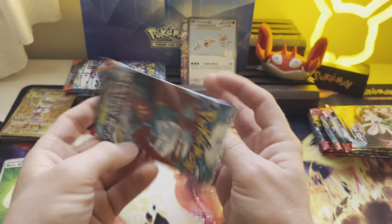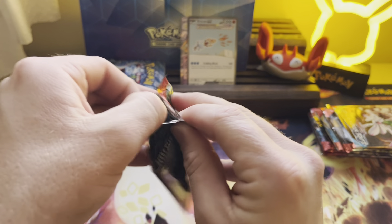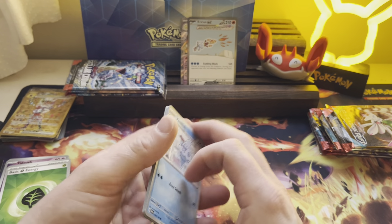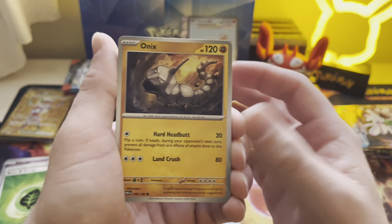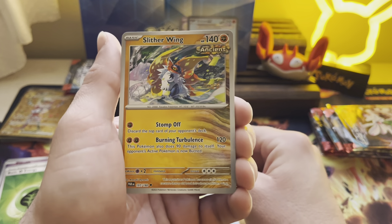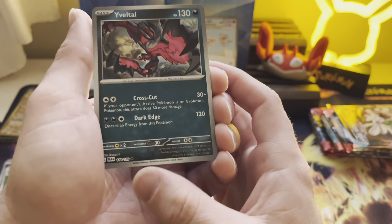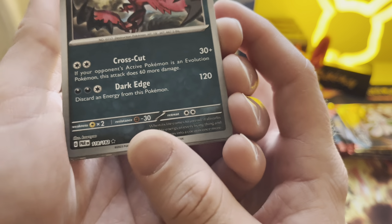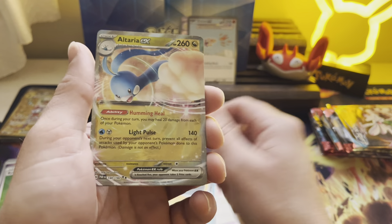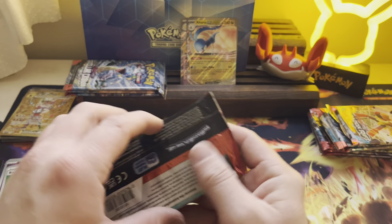Now we got Paradox Rift. We're opening up Roaring Moon — that is the big hitter of the set. There's also this really sick Groudon special art that I love, but the price just keeps climbing. Onyx, Ding-a-dink, Charcadet, Toadscrew, Slitherwing — I love these ancients. Technical Machine Devolution. Yveltal — okay it's a reverse. Gbite, Altaria EX. I was about to say I jinxed us when I said hit every pack — we haven't gotten a hit since.